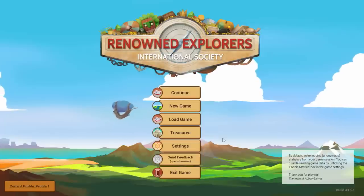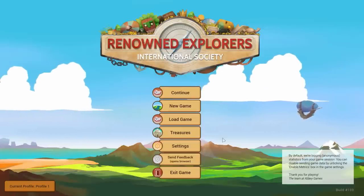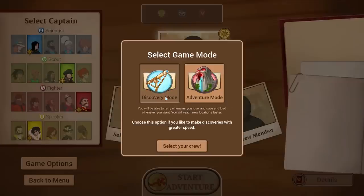If you're not familiar with the channel, what you're trying to do is get your name on the map and become the most famous explorer of your time. Right off the bat, we get to choose either Discovery Mode or Adventure Mode. Adventure Mode is like your Iron Man mode — if you die, it's game over. For this video, we'll do Discovery Mode because if I fall in defeat, I don't have to start all over, and I can show more of the game as we progress.